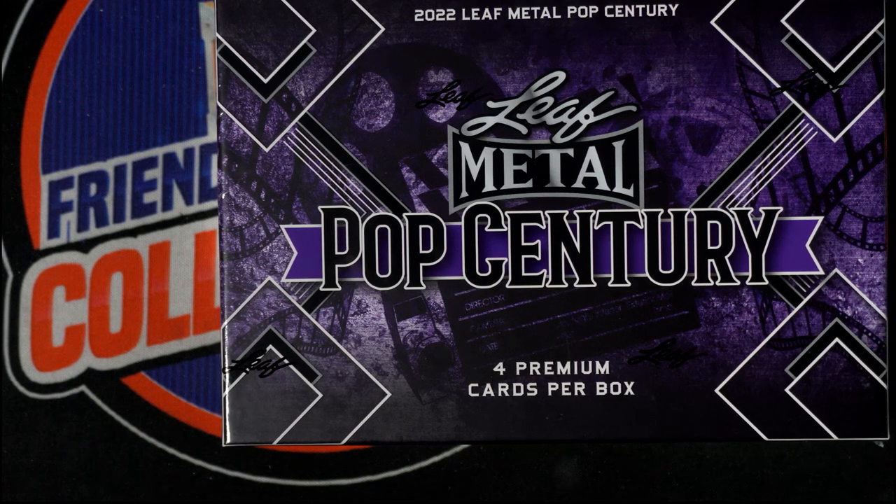First thing we're going to do here is a Leaf Pop Century filler. This is filler B, and this is for Pop Century 305. This is filler B — first and second place both get a spot in the break. First and second place, all right, so let's see: filler B, and this is for Pop Century 305.